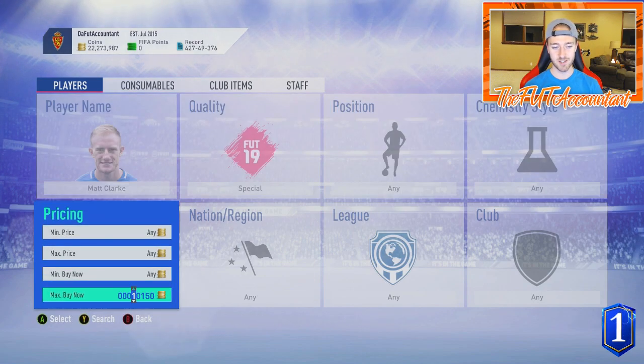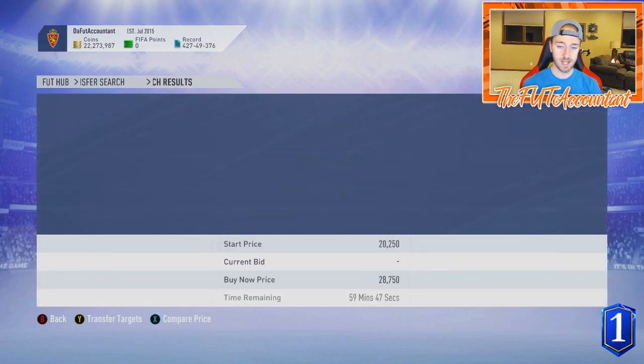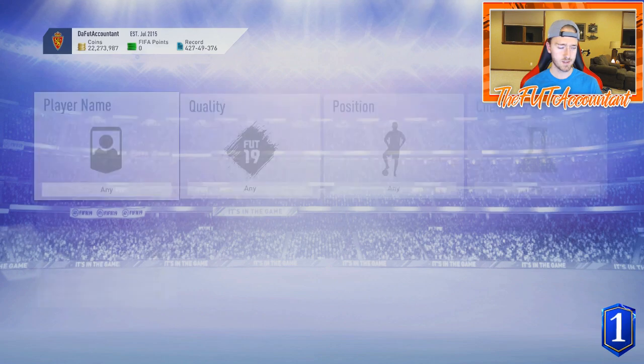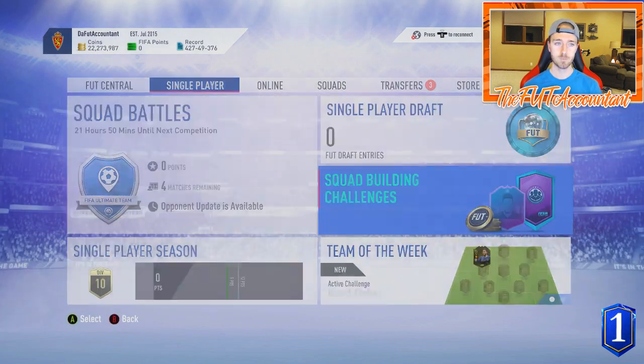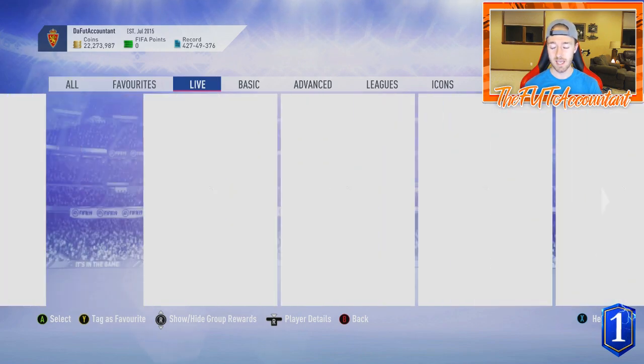I told you guys not to touch these cards unless they hit a value where they are actually at discard. Right now this Matt Clark at 28,000 coins has a discard price minimum of 20k on the open bid. Since they're putting out SBCs like that Aiden McGeady we got today for 45k and we haven't had a requirement for those TOTS cards yet, I would stay away from investing until they literally hit discard value.